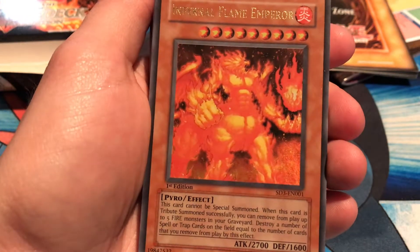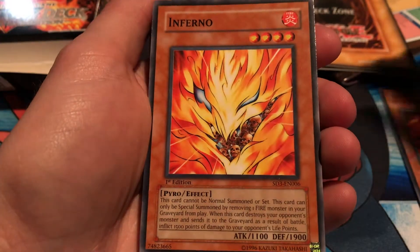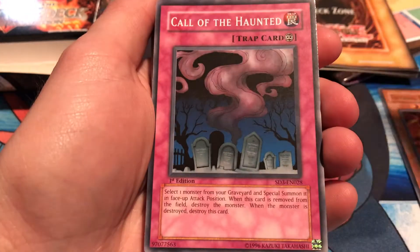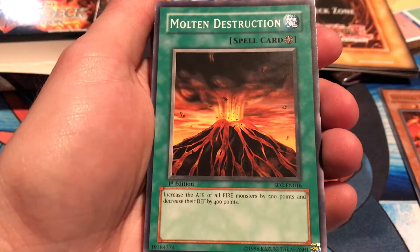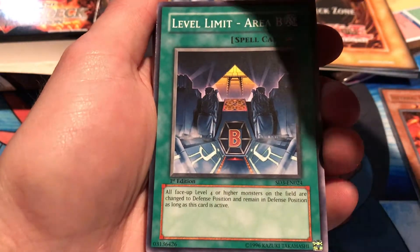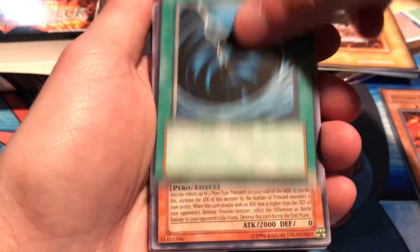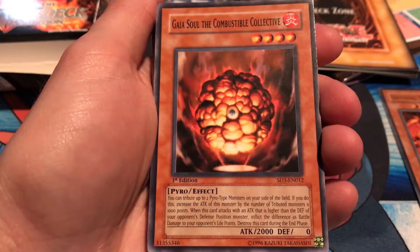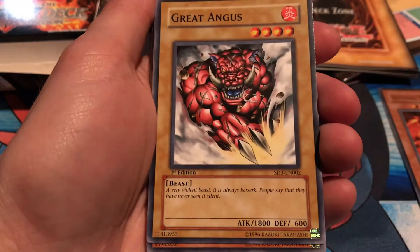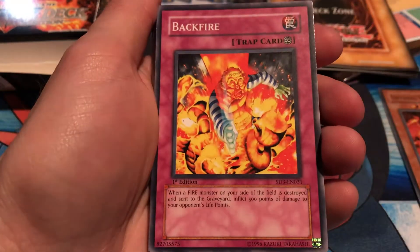Wow, Infernal Flame Emperor — so sick! Then we've got Inferno, Pot of Greed, UFO Turtle, Call of the Haunted, Molten Destruction, Ultimate Baseball Kid — I thought that kid was pretty cool — Limit Reverse, Level Limit Area B, Dust Tornado, Mystical Space Typhoon, Gaia Soul the Combustible Collective, Molten Zombie, Heavy Storm, Great Angus, Solar Flare Dragon, and Premature Burial, Backfire.